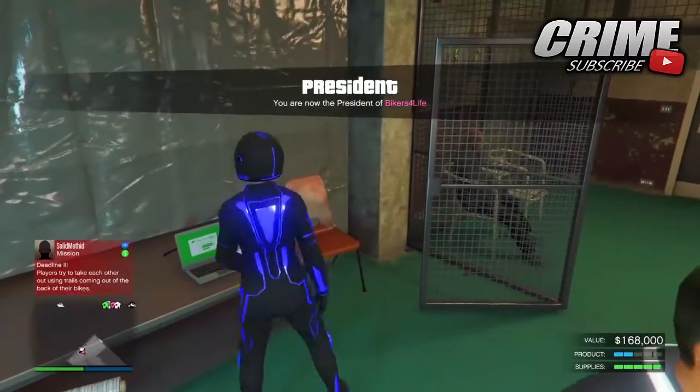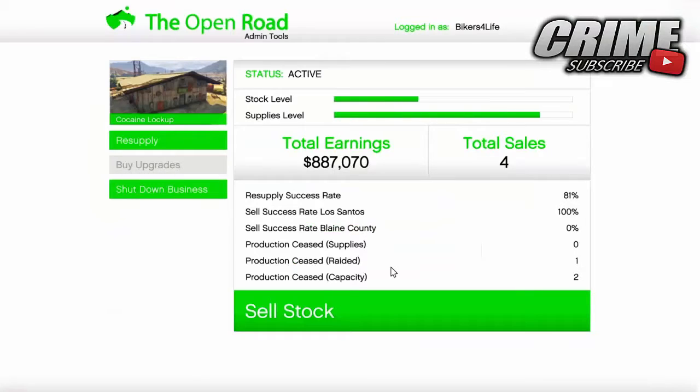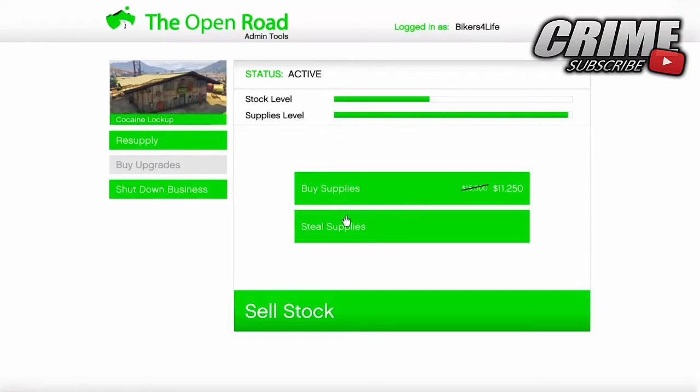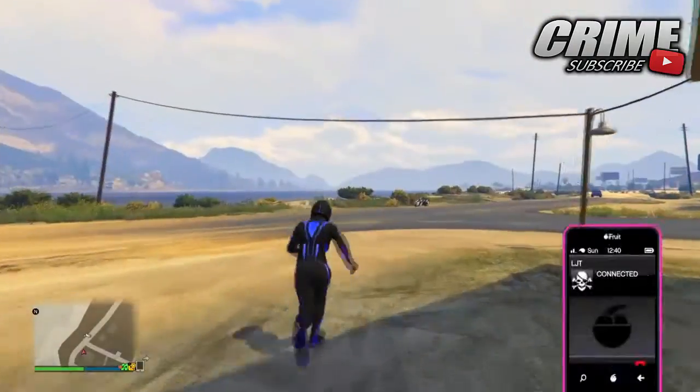The first thing you want to do is come to your biker business and make sure you have the cocaine business, because that will get you a lot of money. You can choose any other business you want, but go inside, and buy steal supplies. Once you hit steal supplies, head to the location it tells you on the map.